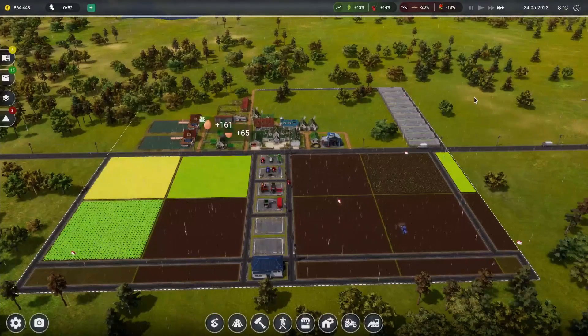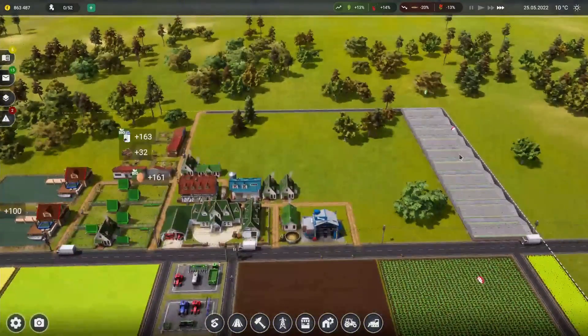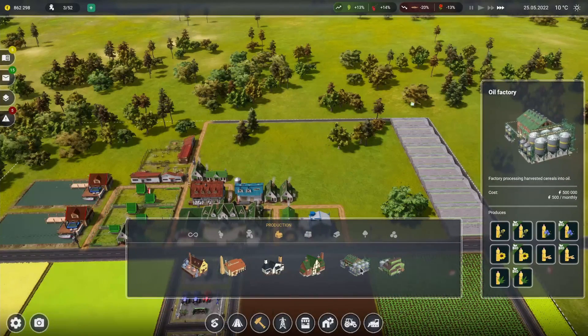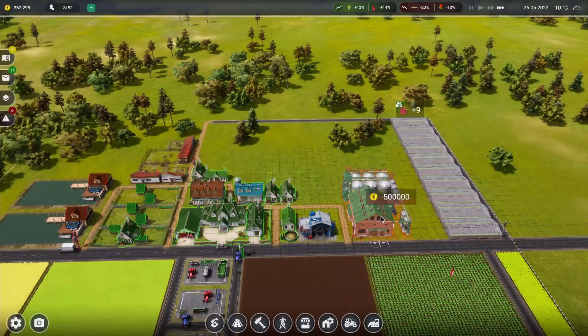Let's fill out these raspberries. So everything's doing well. I think I'm going to look at building our oil factory here, so we're ready to go with that. We're going to plop that right there.